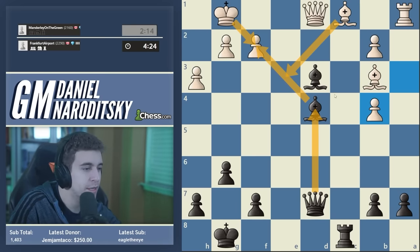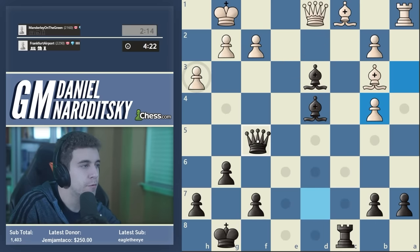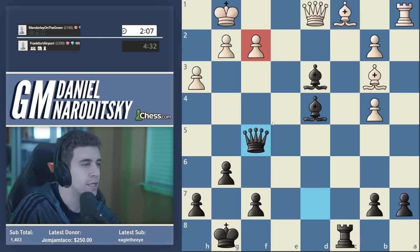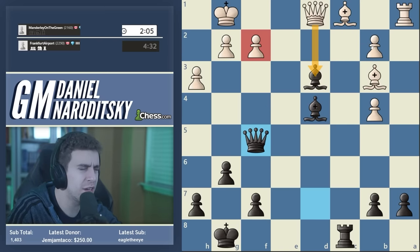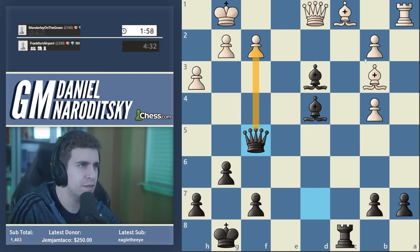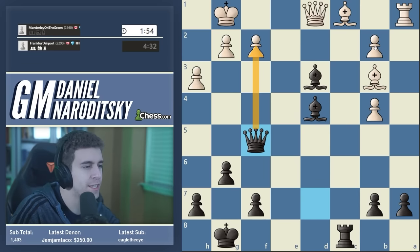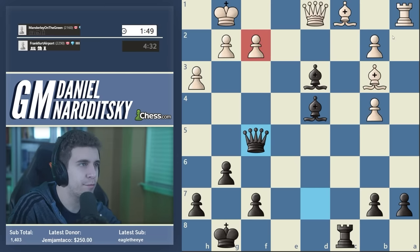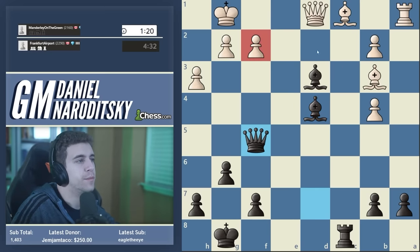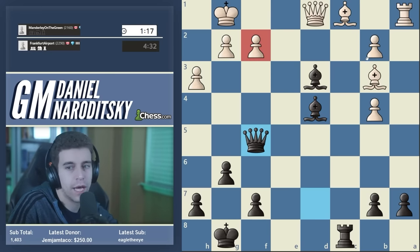Bxf2 sacrifices don't work — Kxf2, I feel like the attack fizzles out quickly. My idea here was to play Qf5, attacking f2. Actually, never mind — for some reason I thought Qxbishop was a thing, but the bishop is protected. Continuing to pile up pressure on white's position, trying to force more concessions: already we've weakened their queenside pawn structure, we have pressure on f2, and the time advantage continues to grow.